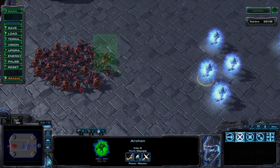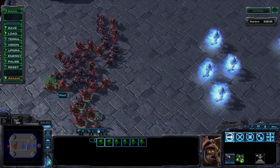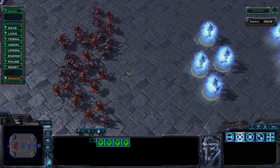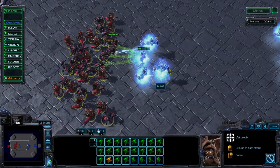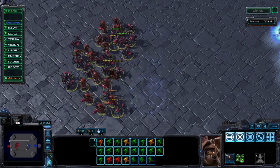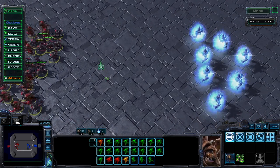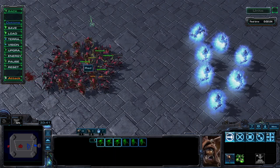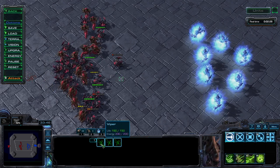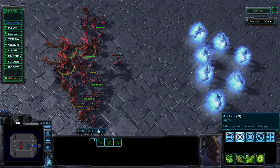Zerg players: a large key to dealing with Archons and Protoss in general is positioning. Having your Roaches and Hydralisks set up in a concave is a great start — since both of those units are ranged, they can actually start to whittle down the Archons without immediate reprisal. Really want to seal the deal? Bring in a few Vipers. You can use Abduct to isolate and pick off individual Archons, or use Blinding Cloud to give them a fatal pause in the midst of battle.